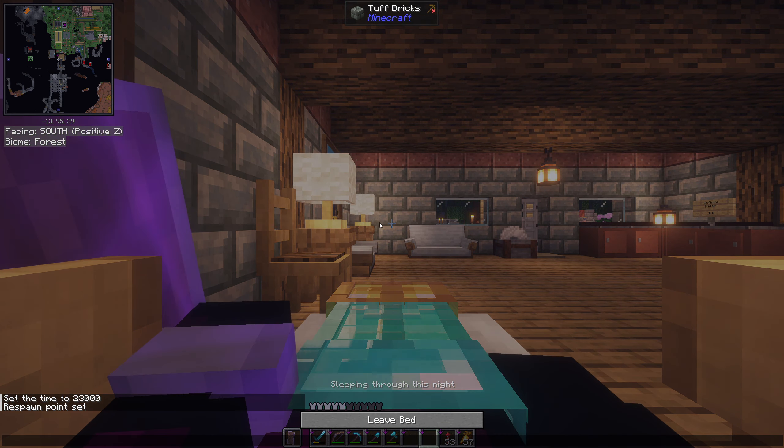Behind the scenes you can see the same setup — inventory connectors connected to all these chests — and another setup a little bigger with more drawers. This is the lock block to lock and unlock drawers, and you saw me use the configurator at the other area.